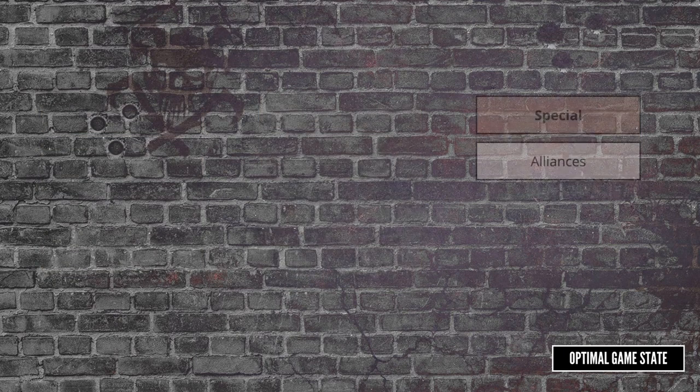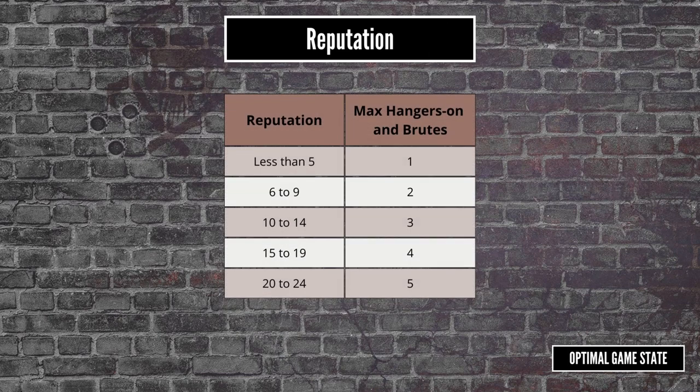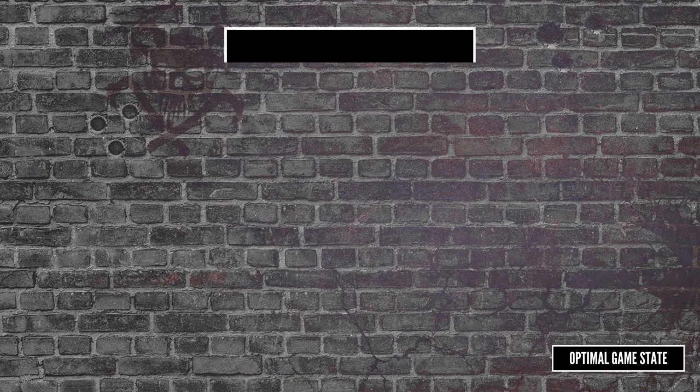The total number of Hangers-On and Brutes you have is limited by the amount of reputation you have. You start with one reputation, which allows you to take either one Hanger-On or one Brute. Each time your reputation hits a multiple of five, you get an extra one. So if you're at twenty reputation, you can have at most a combination of four Hangers-On and Brutes. Be careful though, as you can lose rep, so make sure you leave a buffer — if you drop a bracket, you have to trim down to the new level, losing any of those credits.